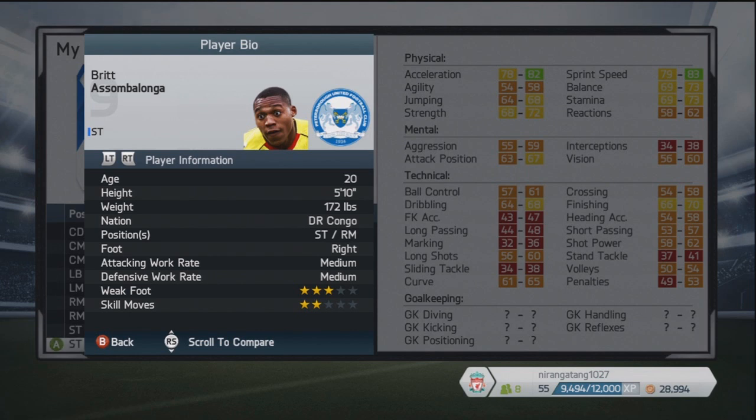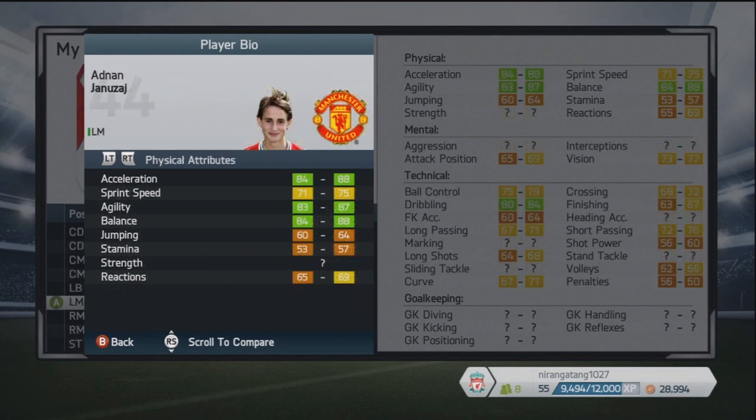He's 20 years of age from Congo, can play as a striker or right mid, with a medium attacking work rate, medium defensive work rate, three-star weak foot and two-star skills, and decent sprint speed and acceleration. He's an underrated player — a bit of a risk maybe if you're going to sign him on the next FIFA, but he looks very good.